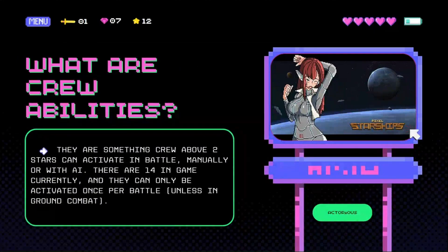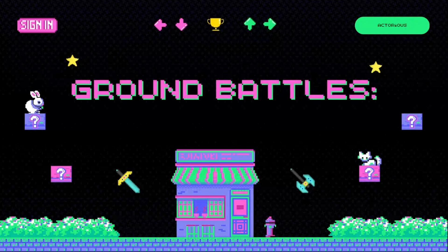So number one, what are Crew Abilities? They're basically something that crew with more than two stars can activate in battle, which you can either do manually or with AI. There are 14 in game right now and they can only be activated once per battle, unless you're in ground combat, in which case you can recharge them.